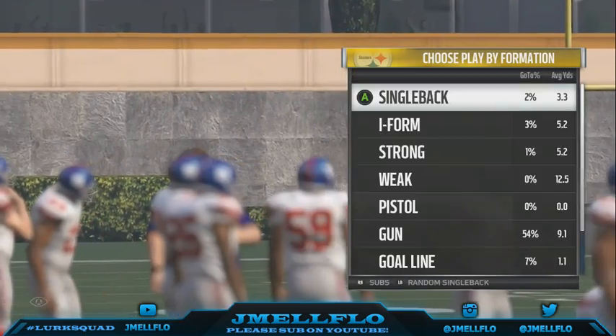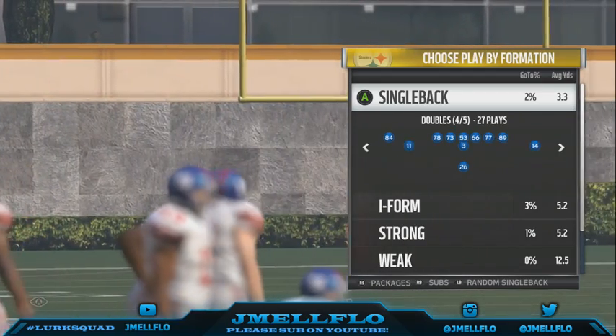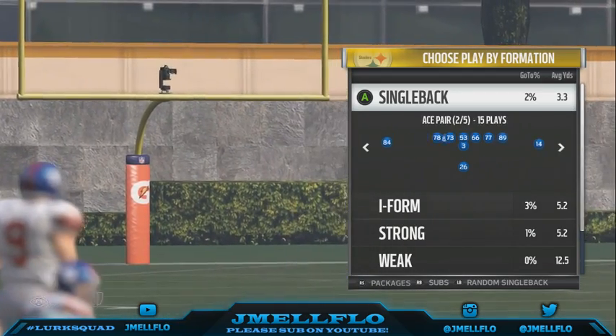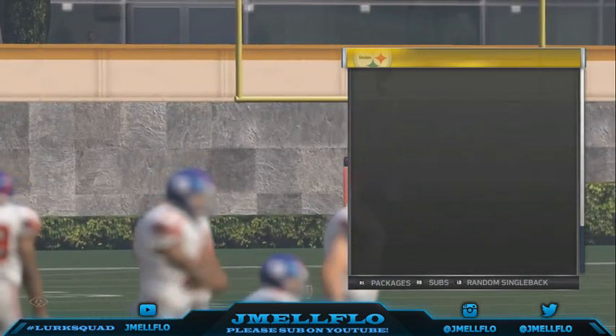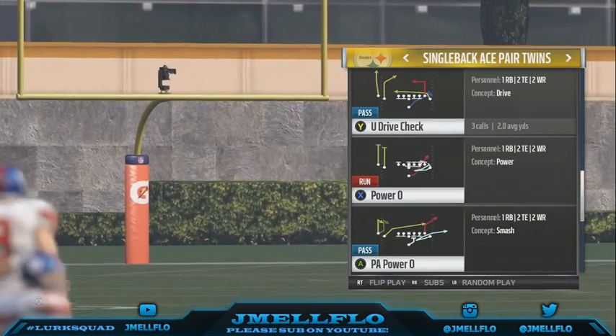What's good YouTube, it's your boy Jmail Flow bringing y'all another red zone money play out of the LA Rams playbook. This play you can't use the whole game. I mainly use this when someone's only running hard flats — out of the Ace Pair Twins formation — when they start going cover two hard flats in the red zone or five yards and under.